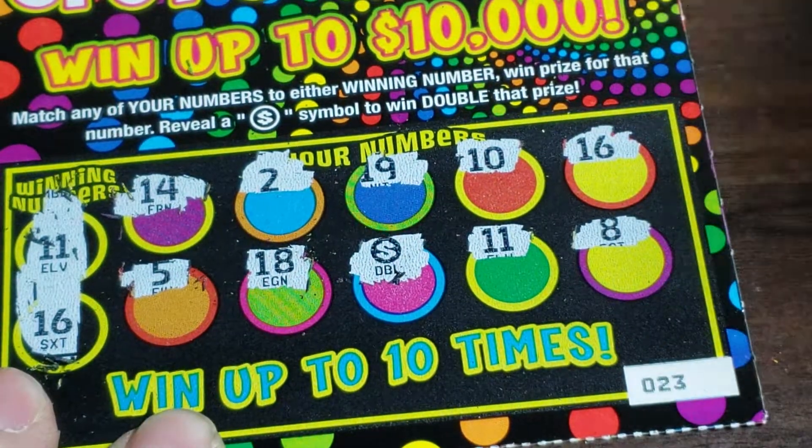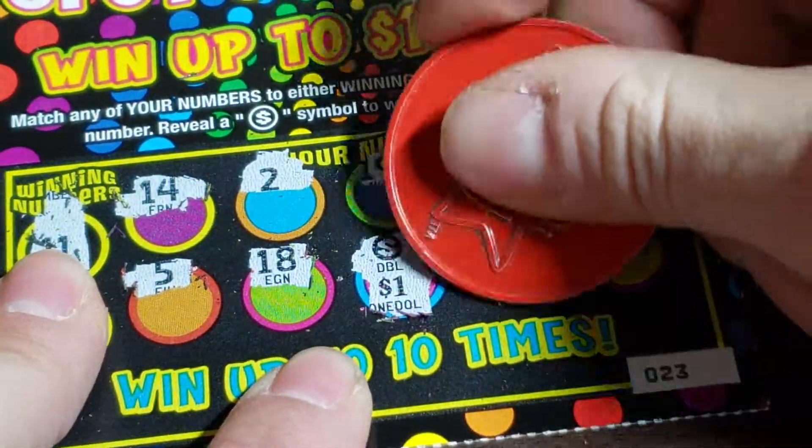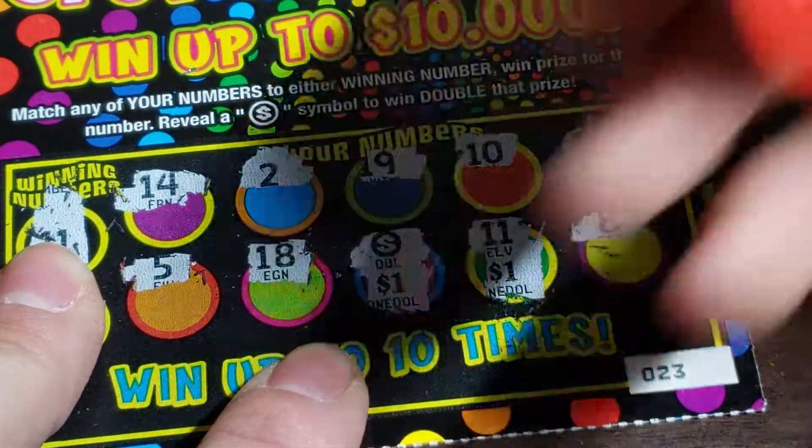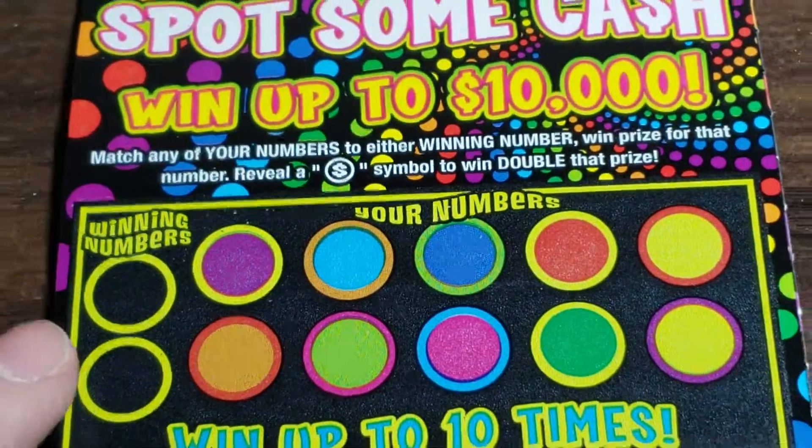Okay, let's see if we won anything else. 11 and 16 — we did! Okay, this might be a nice little winner. 2 bucks, 3, 4, 5. Nice. You can win 5 bucks. Sweet, 5 bucks back. So we already got half back. I'll take that.